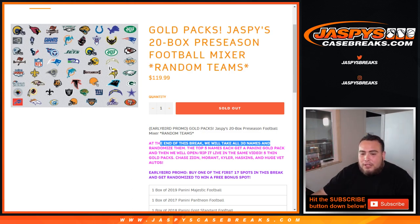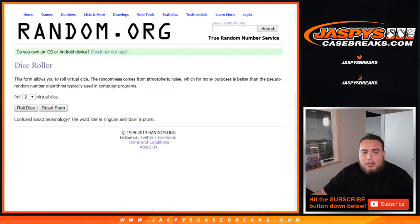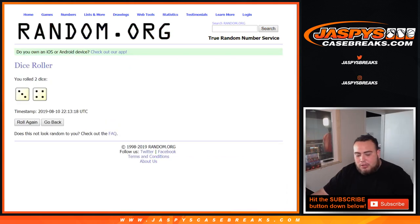We'll rip open live five thin gold packs — chase Zion, Kyler, Haskins, and huge vet autographs. What's going on, Shadow Wolf? Let's roll the dice. Remember guys, no eBay today, we're just dual streaming on eBay. If customers want to check out our website breaks, shop with us at JaspiesCaseBreaks.com.